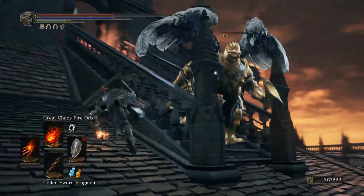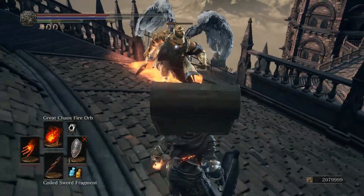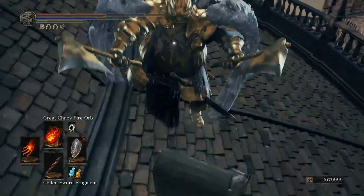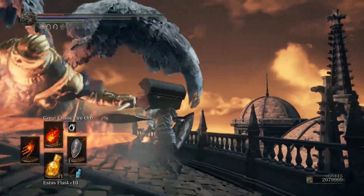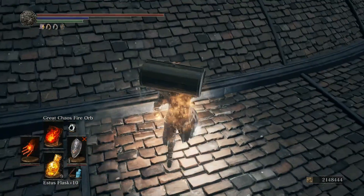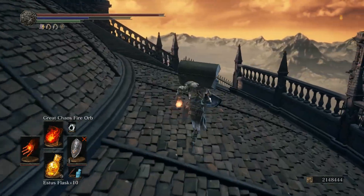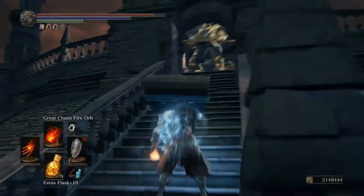I am on New Game Plus 3 and I'm using 3 different pieces of equipment that increase the amount of souls I get. When I kill one of these winged beasts I get 68,000 souls for just one of them. So if I kill all 3 I'm getting over 200,000 souls, which is kind of crazy — within just about an hour of farming I was able to get to over 2 million souls easily without even trying.